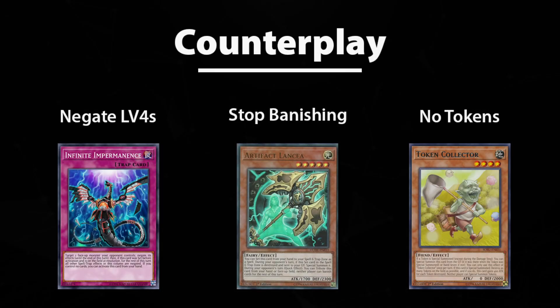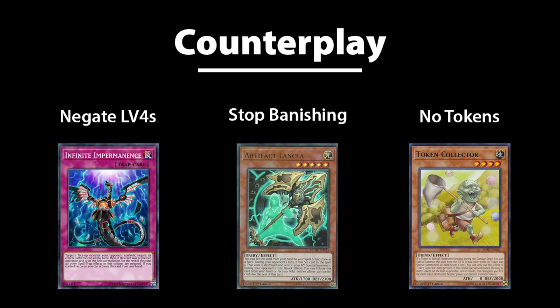So how do you beat this deck? First, hand trap the level 4s. The deck relies on the effects of Tai A and Mo Yi for most of its plays, and unlike Long Yuan, these effects are vulnerable to negation hand traps like Ash Blossom and Impermanence, as well as Gamma. Second, stop their banishing. Like so many decks released over the past two years, Artifact Lancea will wreck this deck. Mo Yi and Long Yuan can still play, but you cut off many effects like Tai A and all of the Tenyis. In fact, this weakness may be an argument against playing the otherwise brilliant Tenyi package.